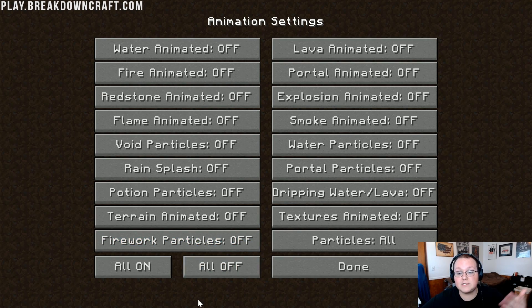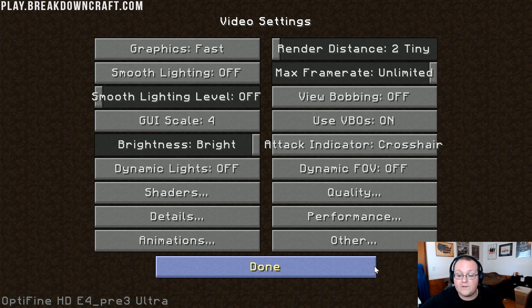Then we've got the Animations tab — this one's very easy. Just click All Off in the bottom left, right next to All On. Everything should turn to Off. Then click Done.